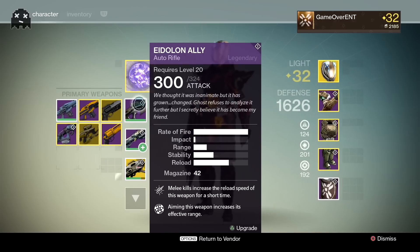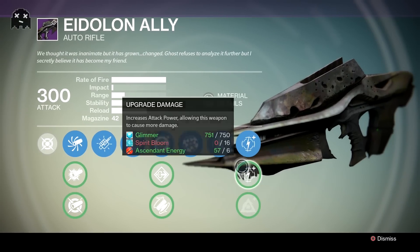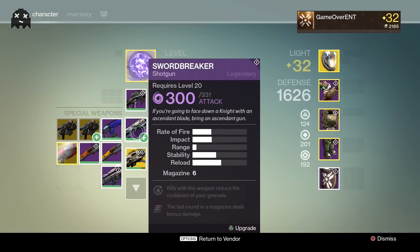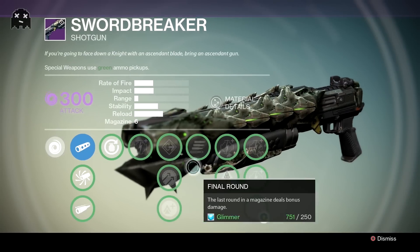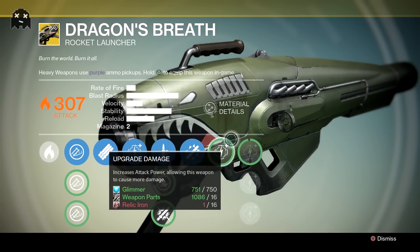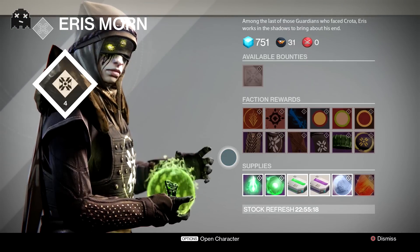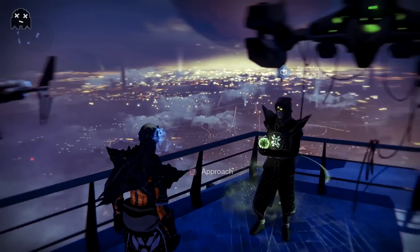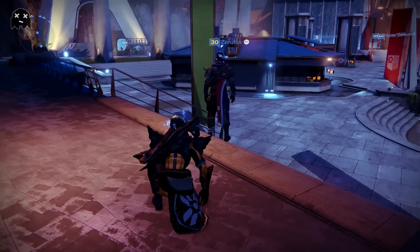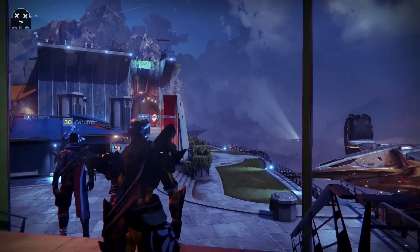I'm probably wearing this shader in upcoming DLCs too because the synergy with the new armor from the next DLC is going to be pretty insane. That's it for Eris — I probably won't be talking to her anymore unless I'm doing bounties for XP. Rank four is the maximum, there's nowhere else to go, no more weapons or new armors to acquire. Crotus Bane ranked to the max.